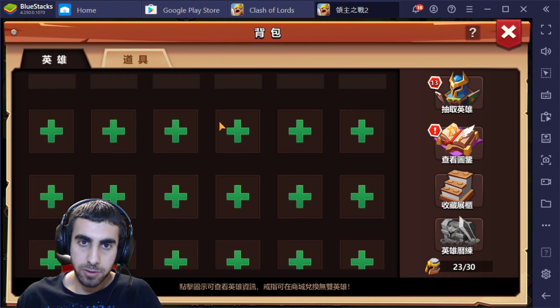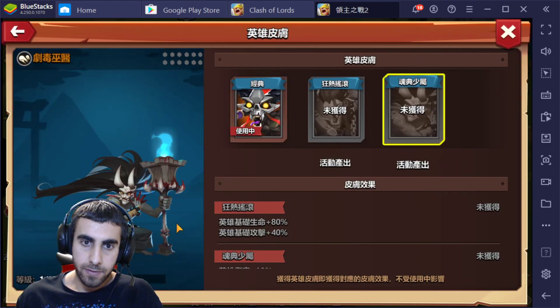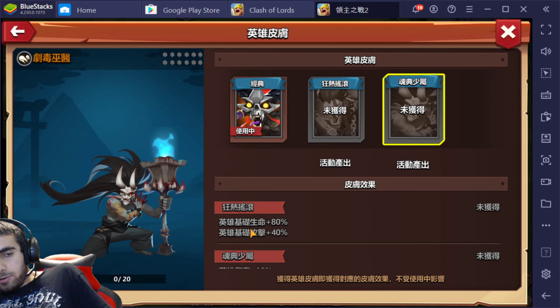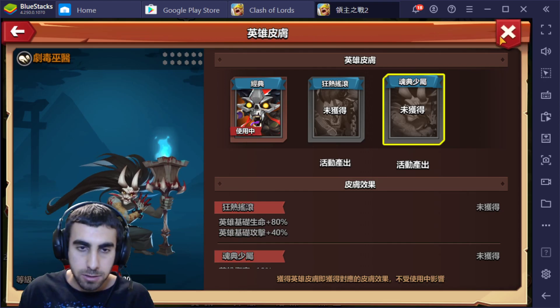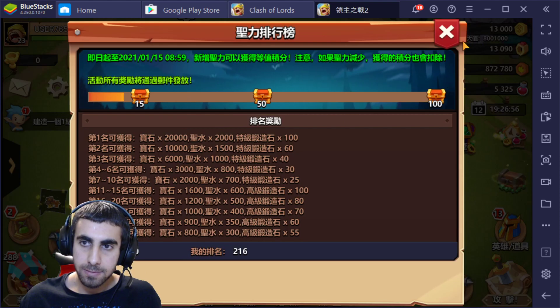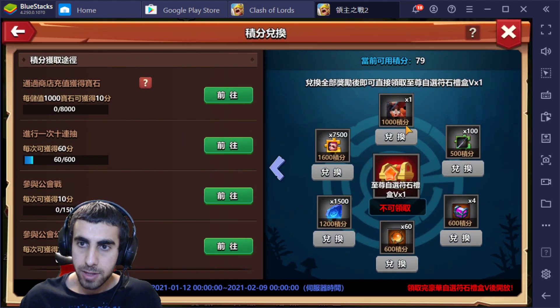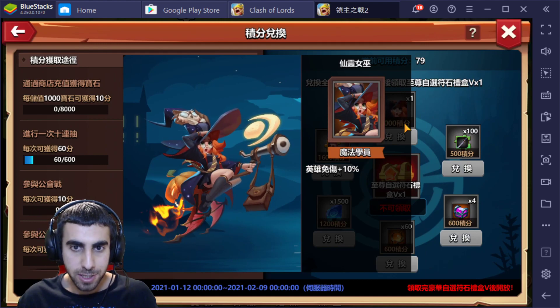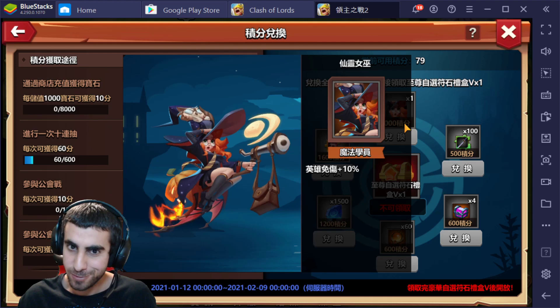Three new hero skins added to the game, one of them being toxic - it looks very nice, like a Japanese warrior. Next up we have the glyph event which has the second skin added, and it's Enchantress - one of the best looking ones in my opinion, very very beautiful.